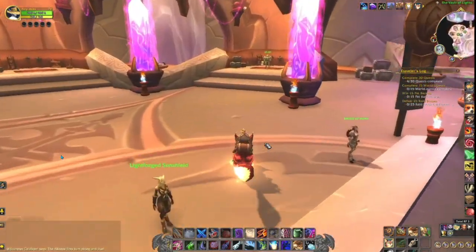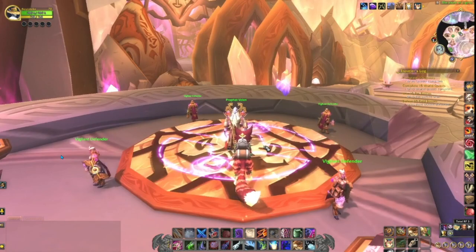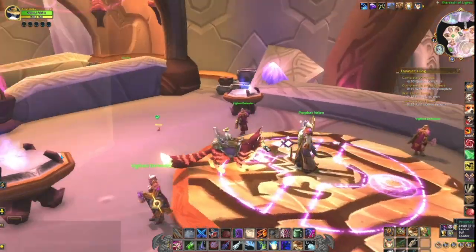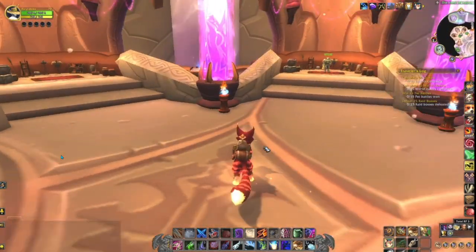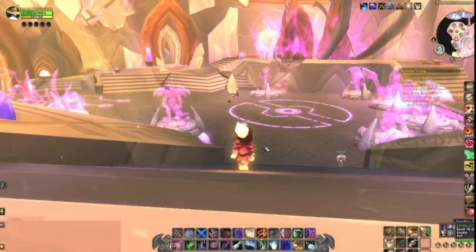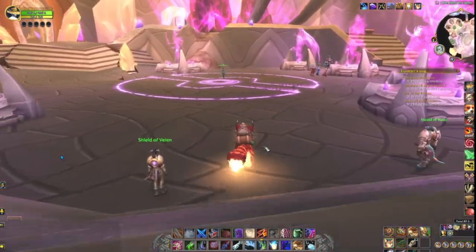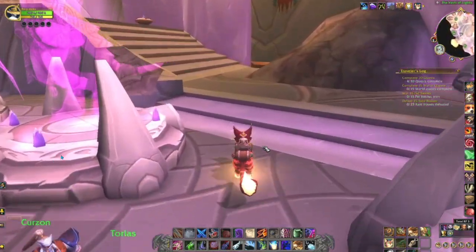I ran around looking for more stuff, except for one thing — the Prophet Velen. This is actually where he hangs out, on that really cool little crystal platform. That's the Vault of Lights — very cool, glowy, purple.